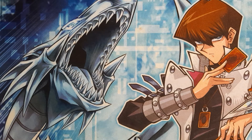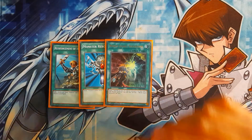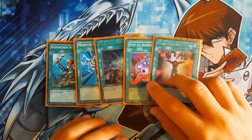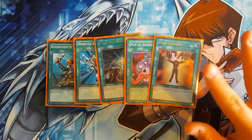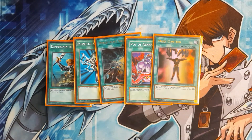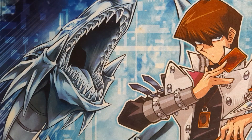And then just the one-offs: one Reinforcements of the Army, one Monster Reborn, one World Legacy Succession, one Pot of Avarice for recursion, and one Mind Control. Monster Reborn is essentially another Arborea, Pot of Avarice is for recovery and recycling resources, and Mind Control because, again, this is a going-second deck — you're going to want to use your opponent's things.